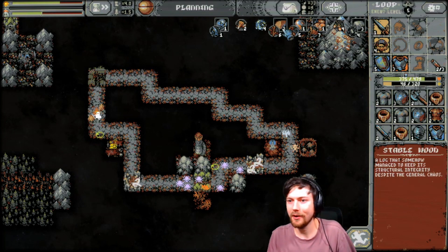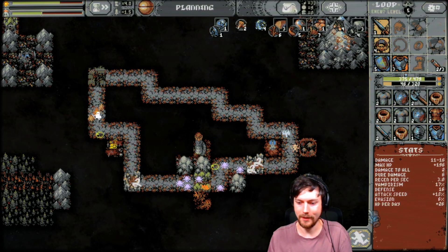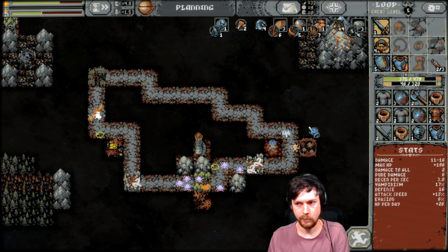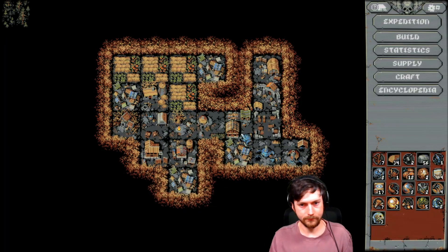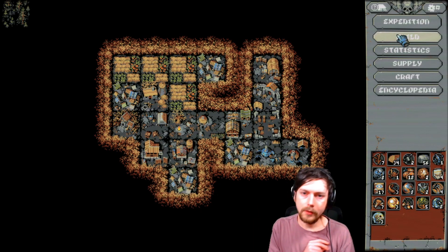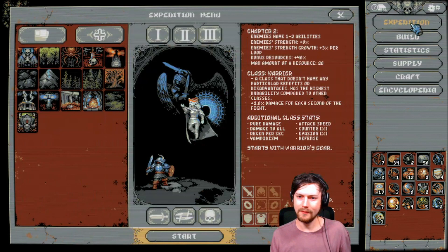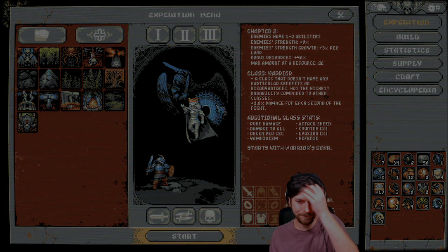I think we just gotta go — our weapon is still level one. We just got really unlucky this time around. I'm gonna die if I stay, so I should go. All right guys, thank you so much for watching Loop Hero, part like 13 or something. It was a lot of fun. I don't know if this was a good strategy or not — it felt good starting out but yeah. Anyways, thanks a lot for watching and I'll catch you next time, bye bye!